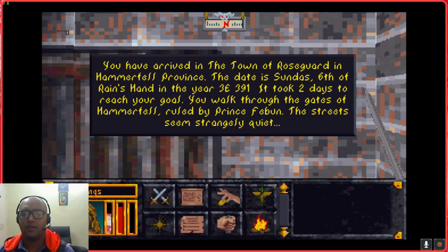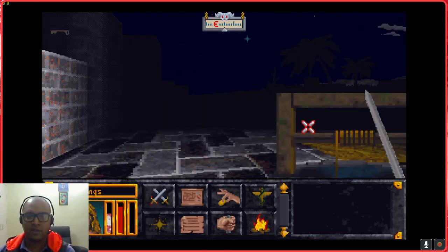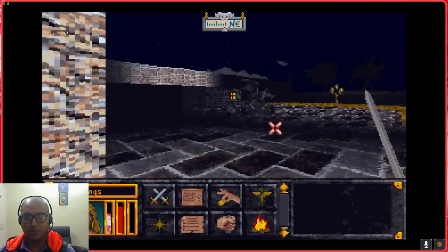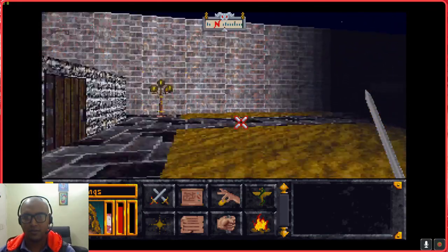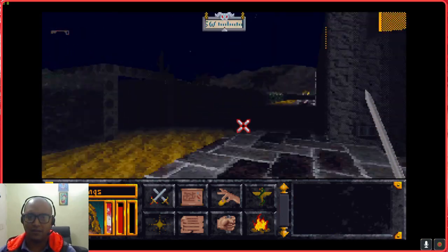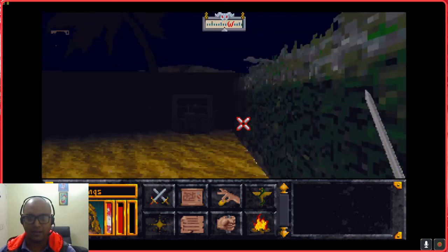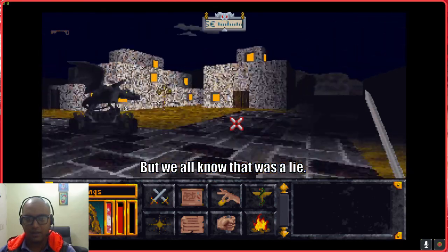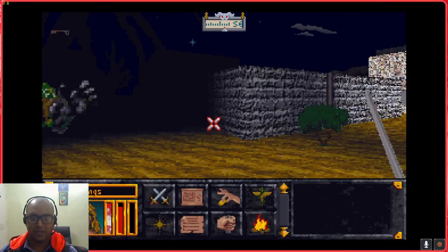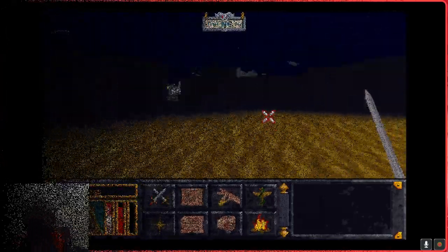'You walk through the gates of a city ruled by Prince Fabian. The streets seem strangely quiet.' Oh, because it's nighttime. If you roam around at nighttime you run the risk of being attacked by bandits - do it at your own risk. Bandits, goblins, anything can attack you - there's an infinite possibility of creatures that can attack you. I'll probably be covering that in a general gameplay mechanics video. Thanks for watching - this is finally it for today. Thank you for staying with me throughout the series. Until next time, take care - farewell!